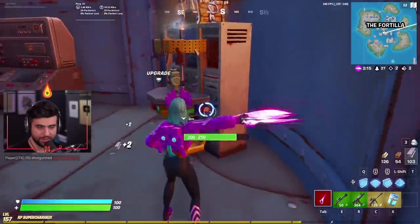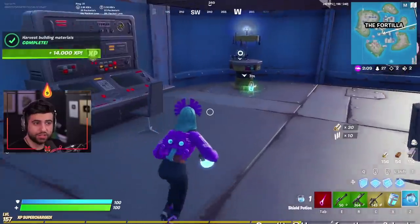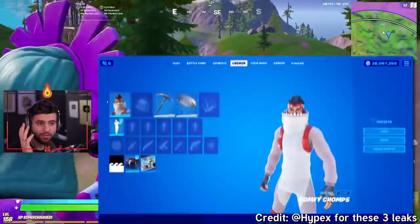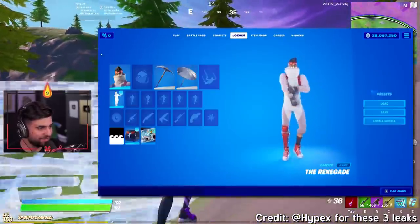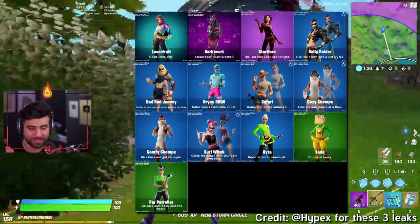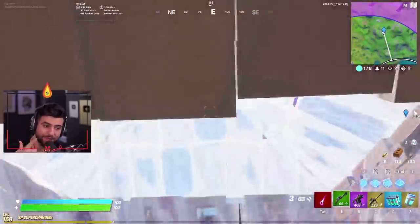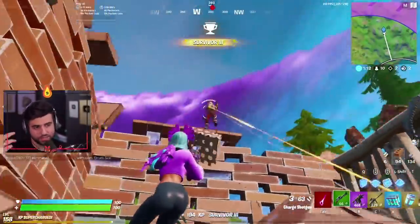Usually with new items Epic initially has a really high drop rate so everybody can try it out. Marauder loot drops have been buffed — we've been asking for this, and there's a much better chance of getting better guns. Also leaked: a Renegade emote for all you TikTok fans, some new leaked skins including 'Dad Bod Jonesy,' some new styles for current skins, and an item shop update with new skins coming up pretty soon.